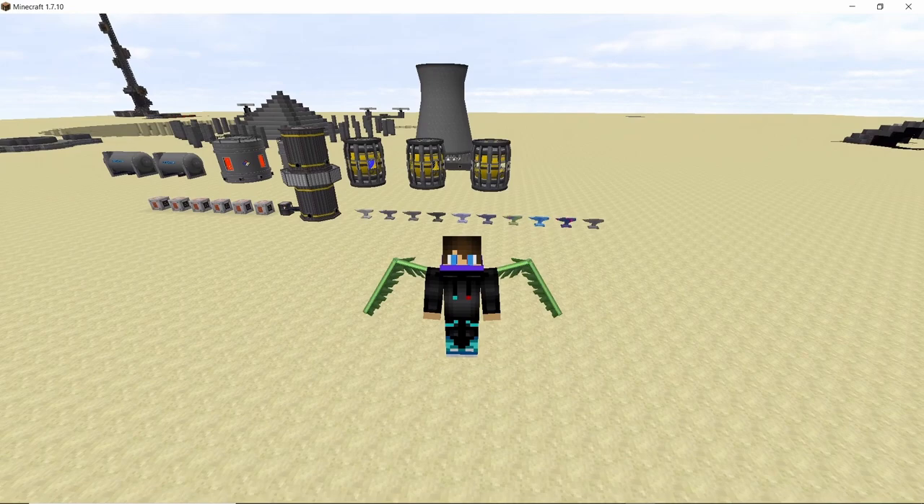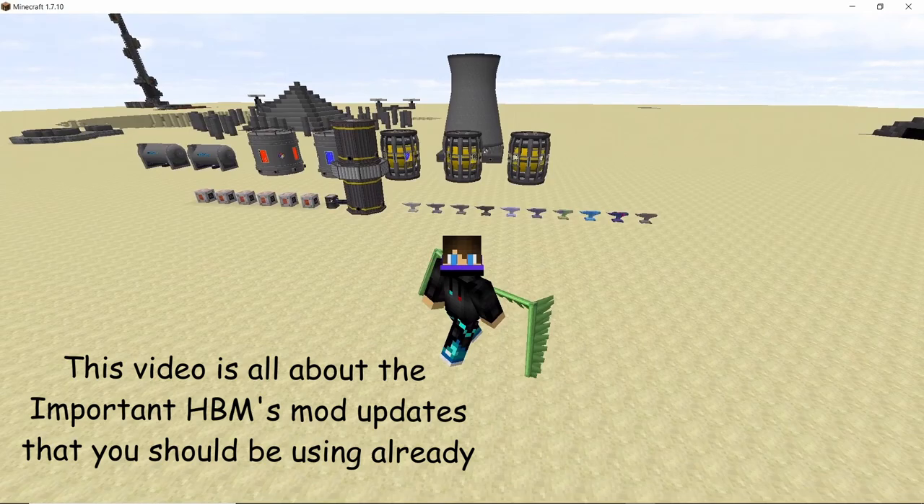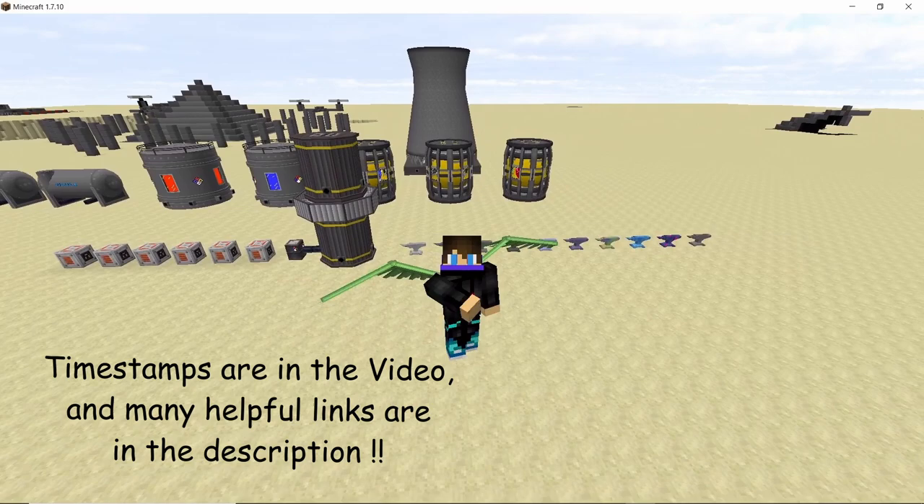Infinite power-producing cells in survival, infinite water tanks that fill up 10 times faster, wings that can make you fly, and fractioning towers which can process crude oil derivatives without using a chemical plant — these are just a few of the many HBM subjects we are going to discuss in this video that will make your survival experience a whole lot better. This video has timestamps in the description and links that can help you out.